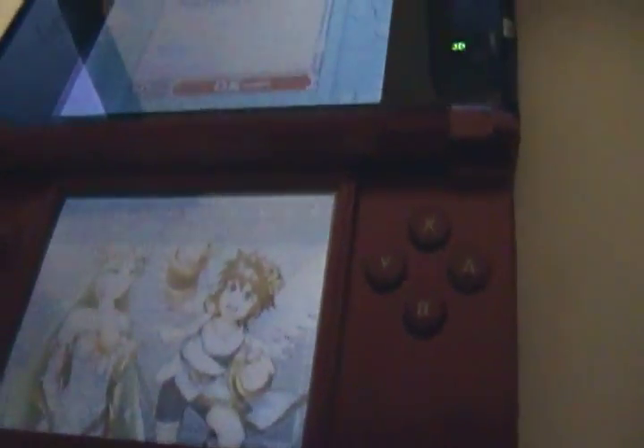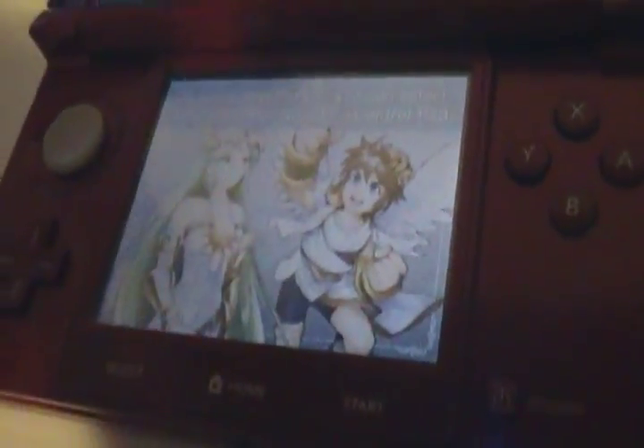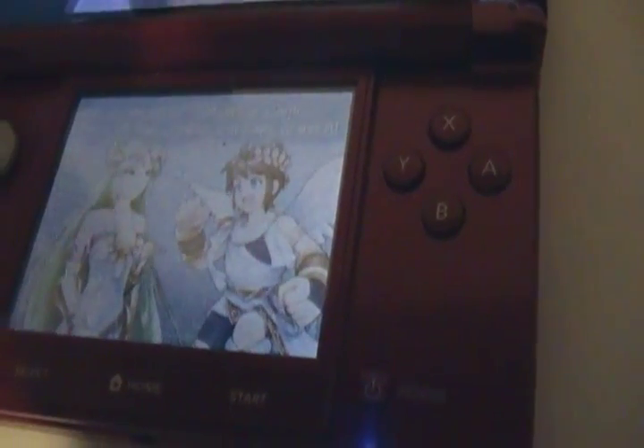Looks like all that Dr. Mario's about to pay off. Dr. Mario. Please, and I'll fill in the gaps for you. Once you're in a level, you can select and use powers with the plus control pad. So I'll press left or right on the plus control pad to choose a power.